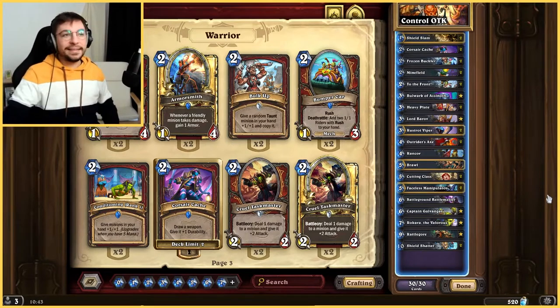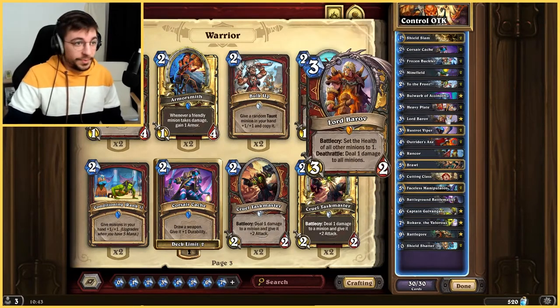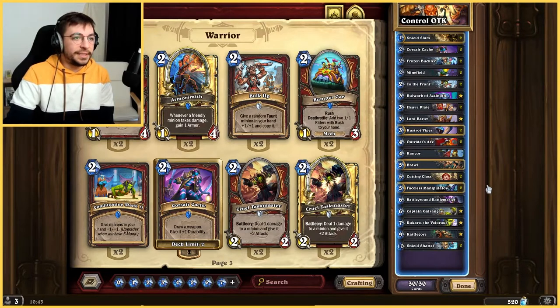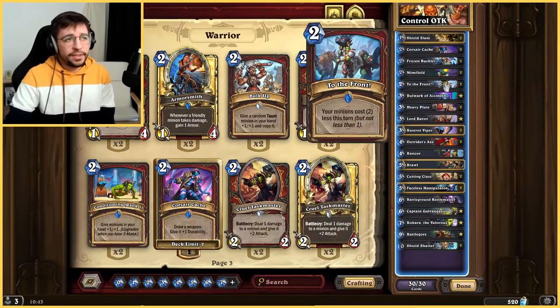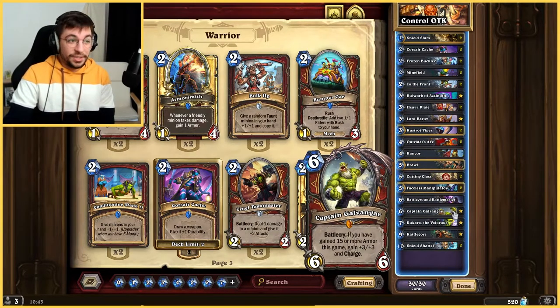So it is a classic Control Warrior deck with a lot of tools such as Shield Slam, the famous Bulwark, Lord Baroth, Rancor, Brawl, etc. And then when you look down there you see some weird stuff — that is your OTK, which is possible thanks to To The Front. You actually need to use two of those. Then you can use Captain Galvangar after having gained 15 or more armor, which is going to be a 9/9 with charge for 6. Can you believe that Blizzard actually printed a charge card? Absolutely unbelievable.